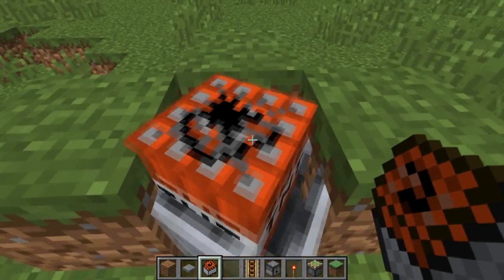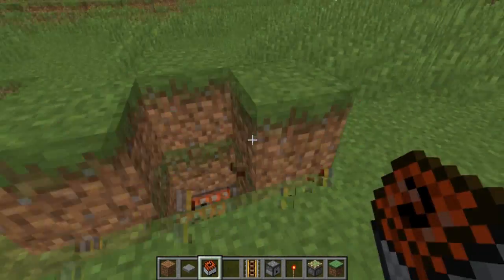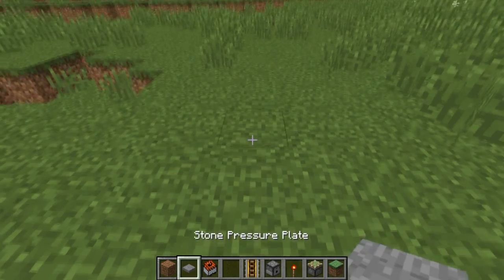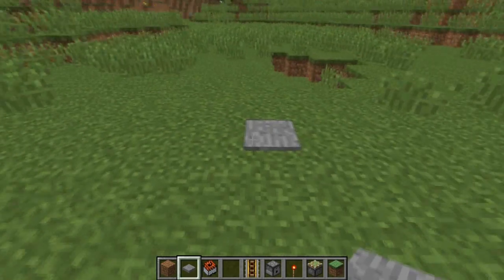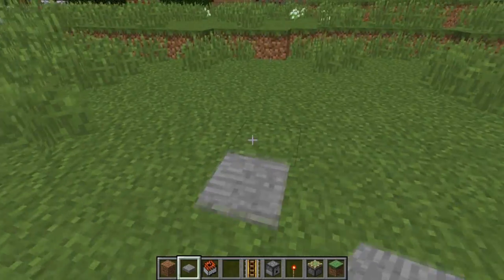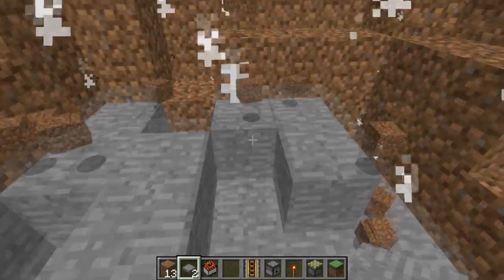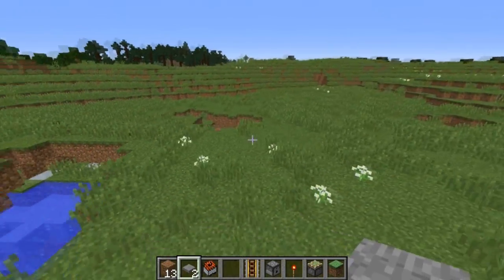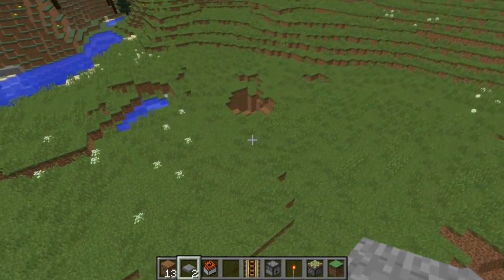Place a minecart with TNT and push it into that hole. Get rid of your blocks, fill it in, and place a pressure plate above where your dispenser is — and there you have it, a land mine. It's pretty much instant when you step on it. You can also use a BUD switch to completely hide it.